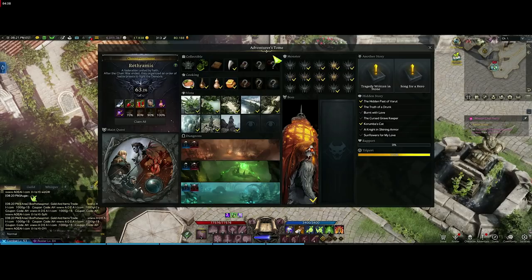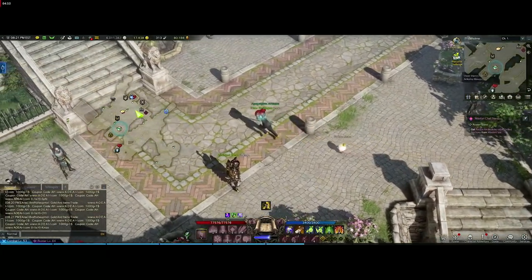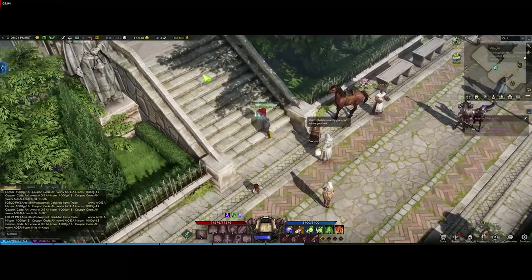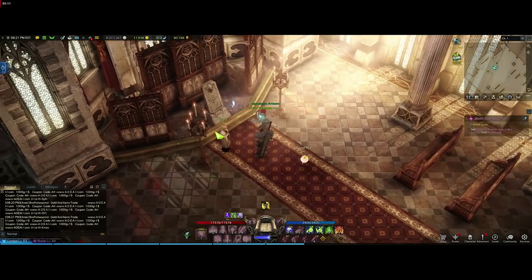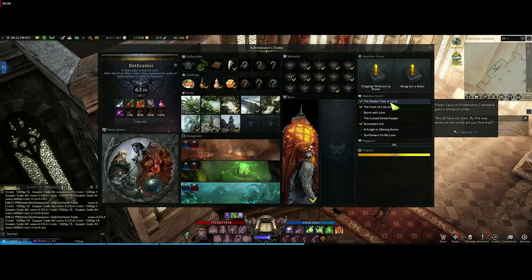Do the monsters, the boss, the vistas, all the dungeons, the collectibles, and the cooking. There's also Another Story — a really easy one. These hidden stories will show up on the map. You come to the specific spot, like one in Pride Home right up in the church — it's a little note you click and read. You've probably done quite a few of them while playing through the game. Position yourself well, waddle around, and when you see the investigate prompt, press G. Investigate it and it completes the hidden story — for example, Hidden Past: The Root.